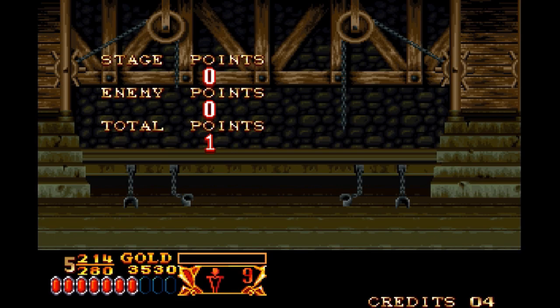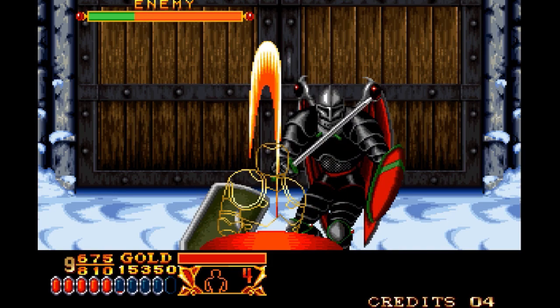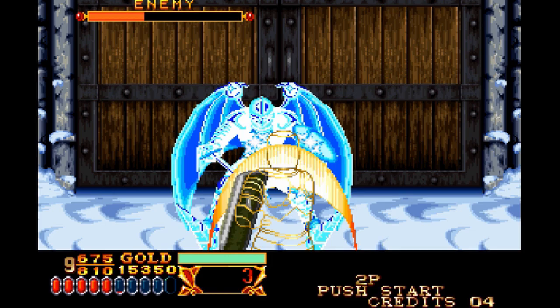But by far, the most useful magic spell is the protective shield spell. It lets you block any attack, leaving the other side open for a guaranteed counter-attack, even on bosses. The spell lasts for a long time each use, and you get plenty of stocks to use it.